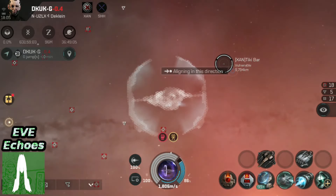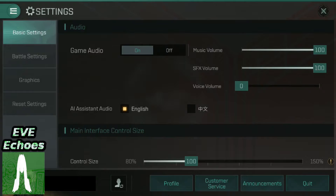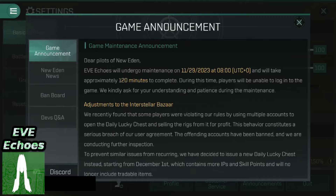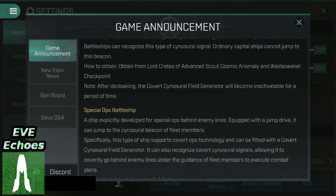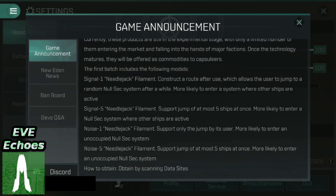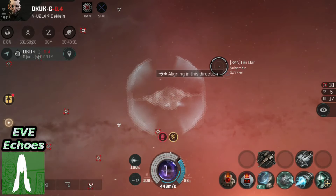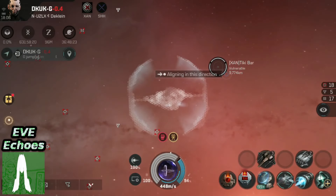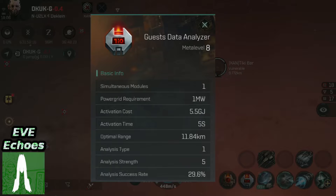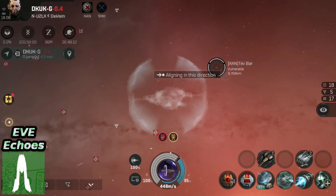According to the patch notes from when they were released, they can be found in data sites. By the time you watch this, there may be other avenues to obtain these. As the patch notes show, Needlejack filaments are obtained by scanning data sites — those are exploration sites. You go to an exploration site, hopefully a data site, and unlock it using the data analyzer to obtain these items.